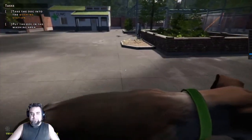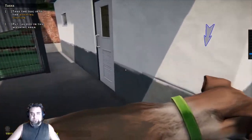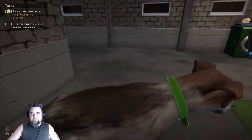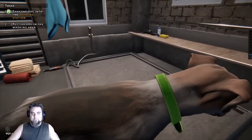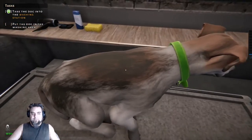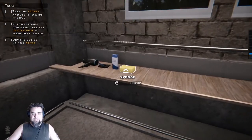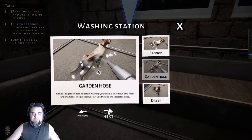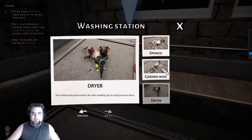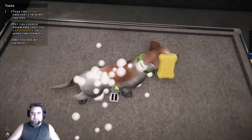Alright buddy, you're dirty, we need to clean you. Okay, take this sponge and use it to wipe off the dog. Okay. Pick up the garden hose - alright, I think I get the hang of this. Let's wash you up, let's get you all clean.